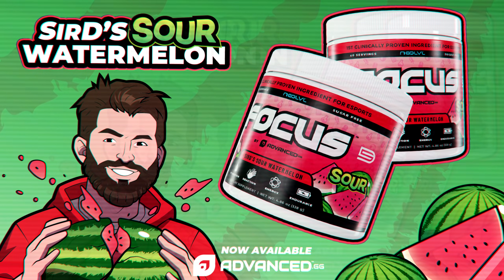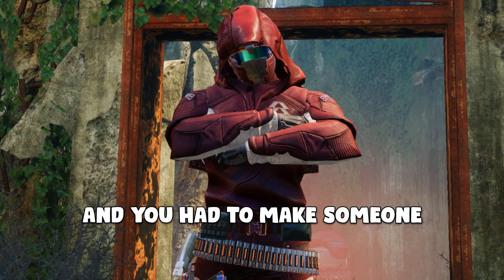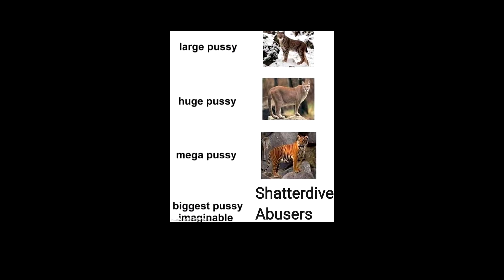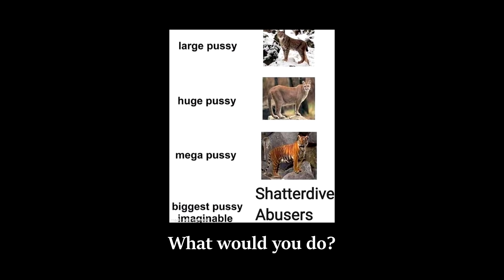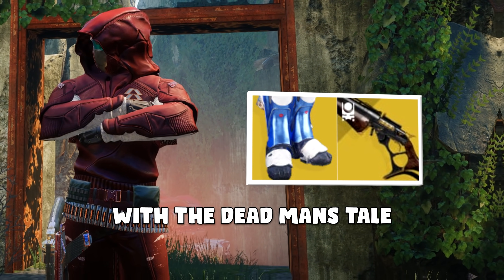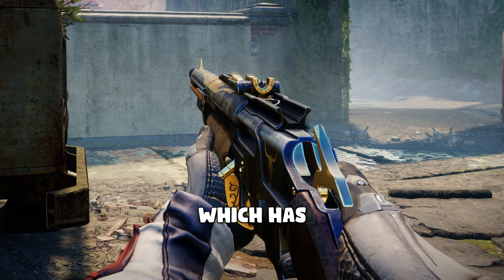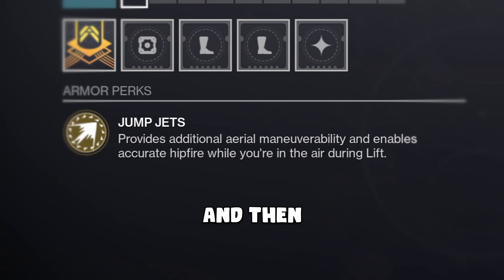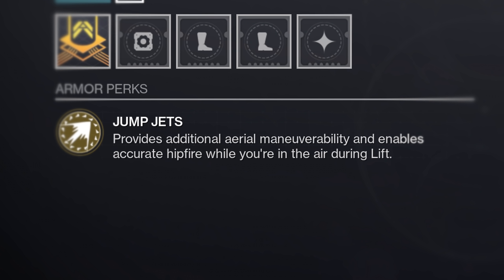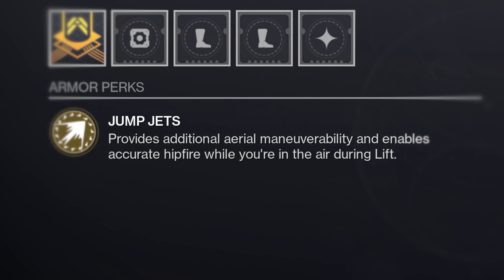If you were approached and had to make someone incredibly angry while playing Destiny 2, but you weren't allowed to use shatter dive, what would you do? In my opinion, it would probably be Lion Rampant with the Dead Man's Tale. You run Dead Man's Tale, which has amazing hip fire, and then Lion Rampants have a perk called Jump Jets that provides additional aerial maneuverability and enables accurate hip fire while you're in the air during lift.